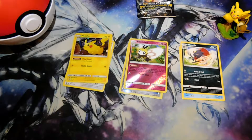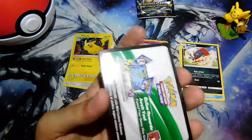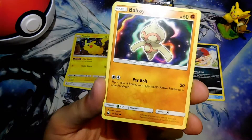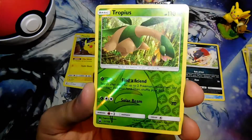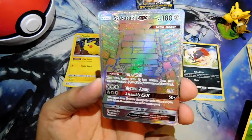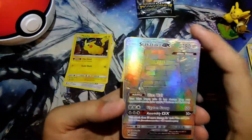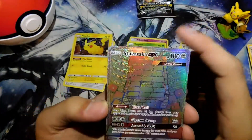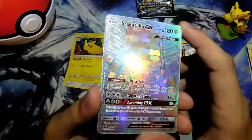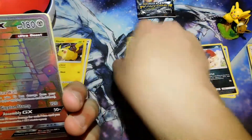I had to go off camera for this one. Torchic — ooh, white card, I like that one! Torchic, Onix, Bagon, Baltoy, Beldum, Reverse Holo Tropius, and a... Stakataka! It's an ultra beast and I'm not gonna lie, I've never actually heard of this ultra beast before, and I've played this game a lot. Is this new or something? No, this is from Celestial Storm. I don't even know what this is called — Rainbow ultra rare? Rainbow secret? Polychrome rare? I don't know, but this is amazing. Stakataka — nice, I'm really happy with this so far, this is awesome!